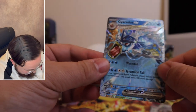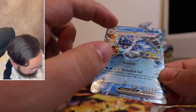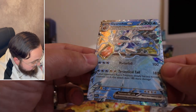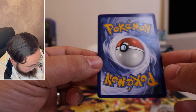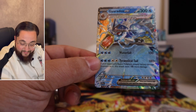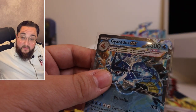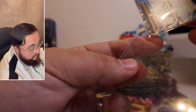Do you guys see what I see? The texturing — you can feel it, you can see it. Centering on the front looks perfect, the back a little off-centered left to right, but oh man, I'm so happy — we pulled the Gyarados ex! Is Gyarados one of y'all's favorite exes in this set? Let me know in the comments down below.